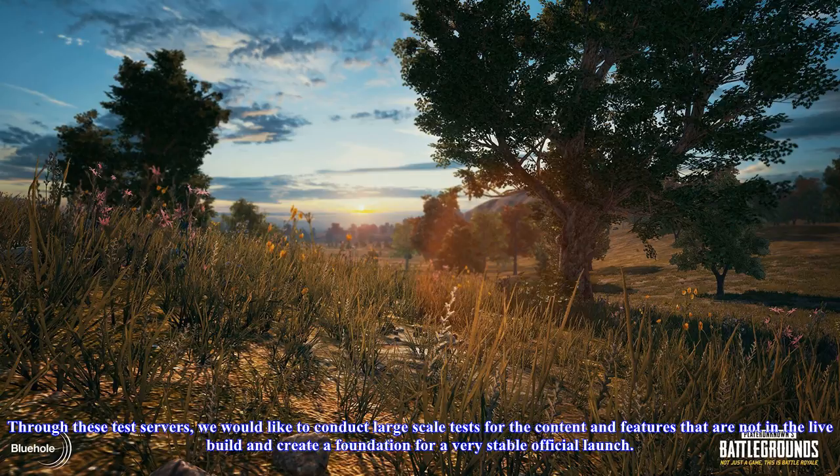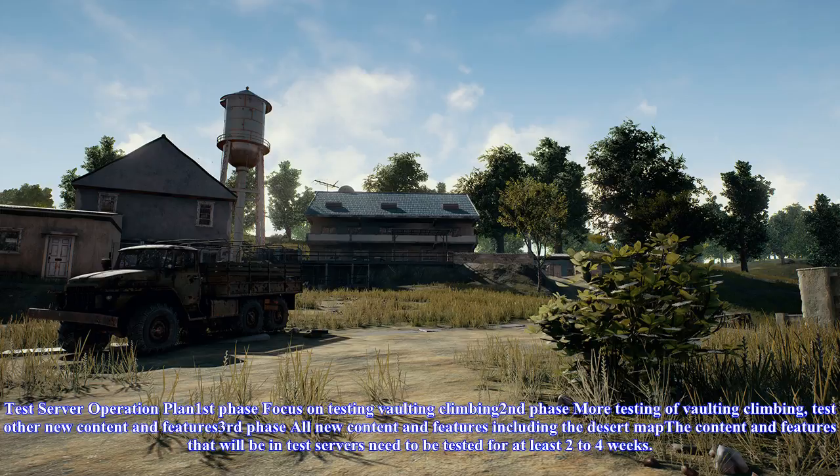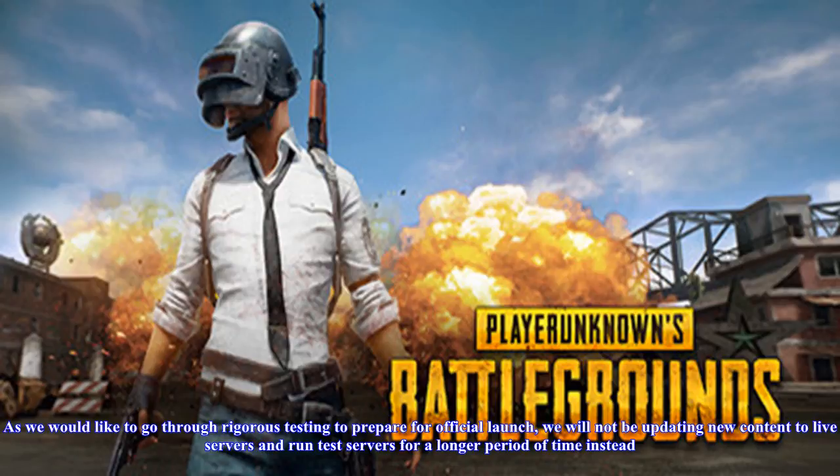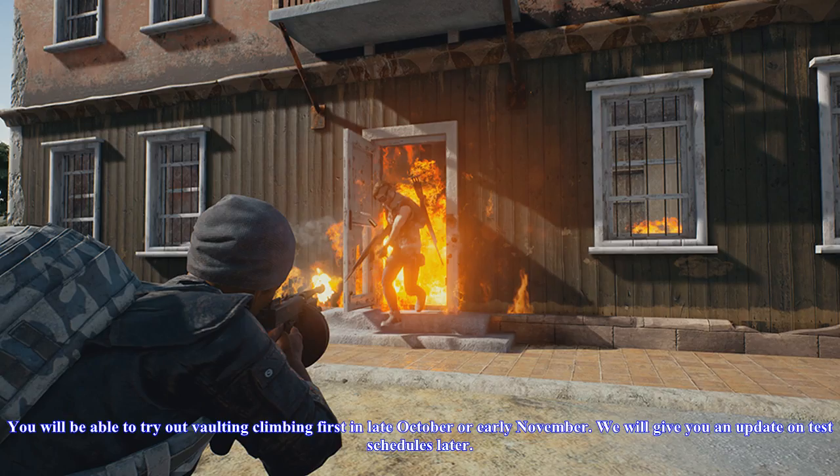Test server operation plan: First phase — focus on testing vaulting and climbing. Second phase — more testing of vaulting and climbing, plus testing other new content and features. Third phase — all new content and features including the desert map. The content and features in test servers need to be tested for at least two to four weeks. It will be very difficult to provide a stable service if we rush updates to live servers after short bursts of testing.